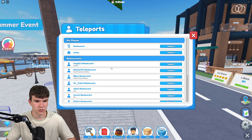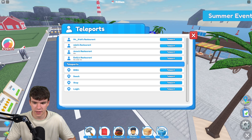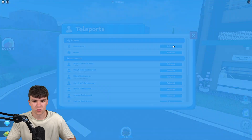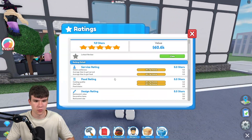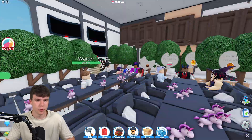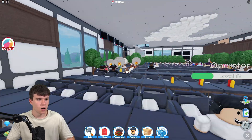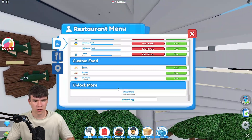Maybe it's on teleports — nope, I don't think it's over here. I've got no clue where we can find this. Let's teleport back to our restaurant and quickly see if potentially anyone has left a review. Nope, no one's left a review unfortunately. I'm not sure if it's guaranteed that every single person who leaves gives a review — we'll have to wait and see.